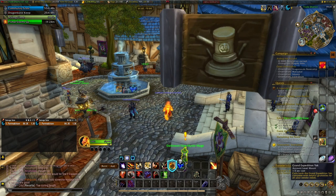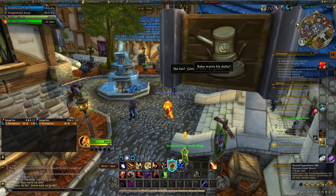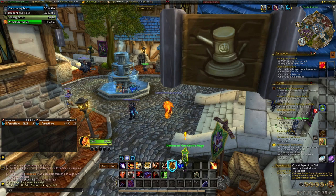One big caveat here: I prefer to have gathering professions like Mining and Herbalism, so this profession choice is completely up to you. If you don't want to take Jewelcrafting, there are other gem options as well. This one is one of the best, but there are other options if you go higher than actually 61. That's why I say this is not a fully optimized set — this is a really good set, but not optimized.